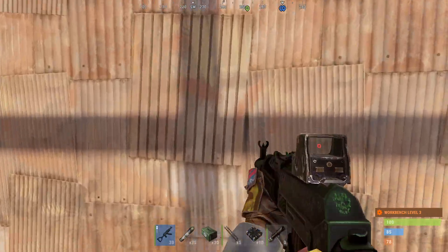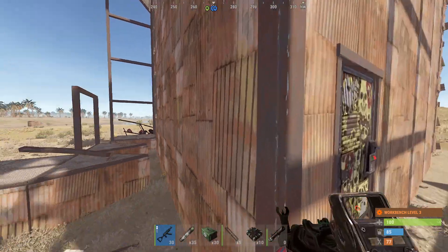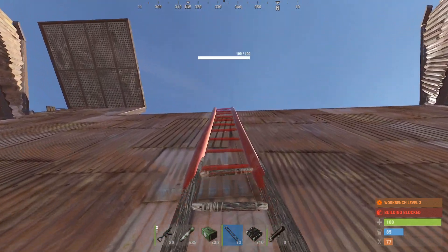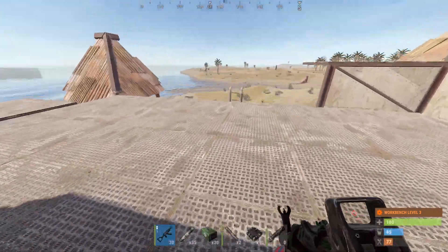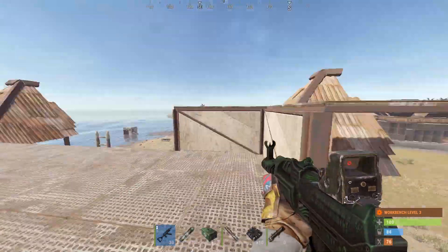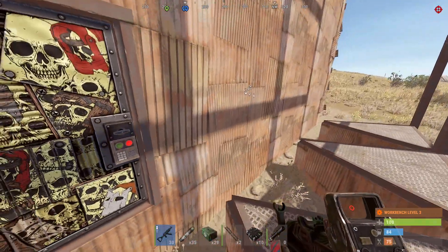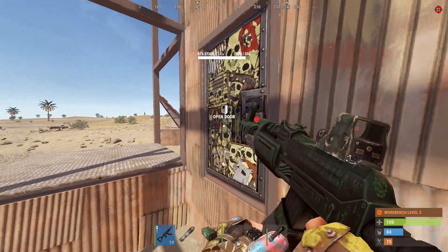What did just decay? Something just decayed - all of this thing right here just decayed. Let's land first before we go and see that thing. But looks like nothing's decaying. Why is it decaying? I don't get it. I don't think that the wall or something is decaying. That's a sheet metal door - well let's just go in and we'll see.